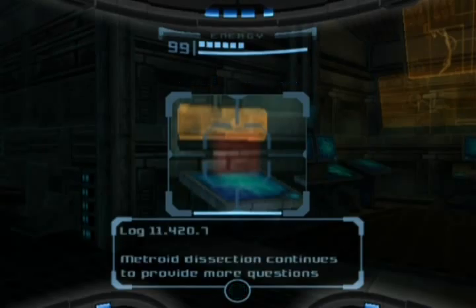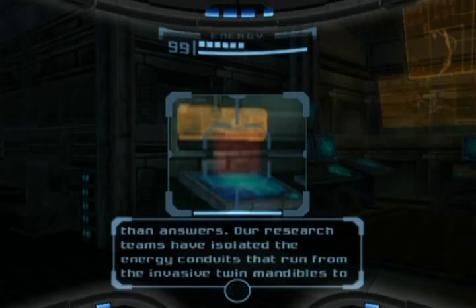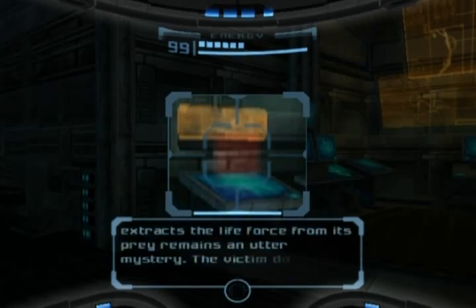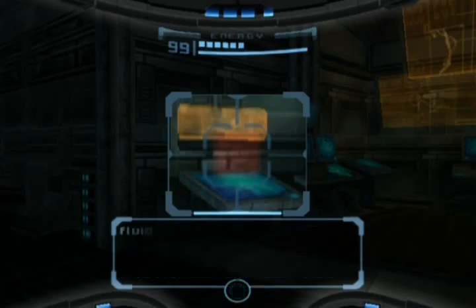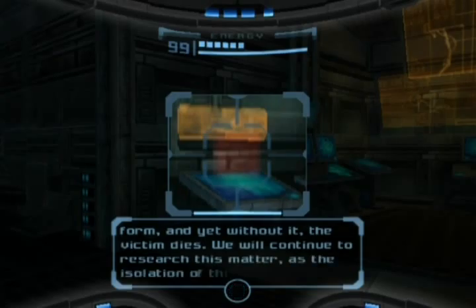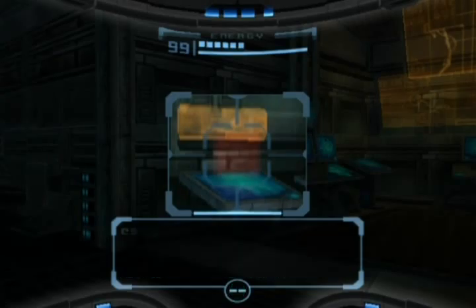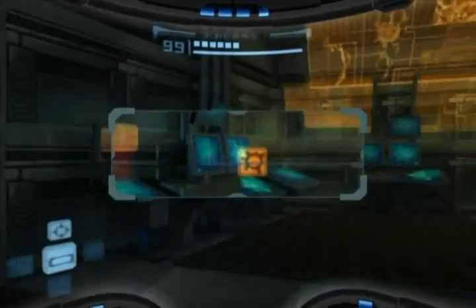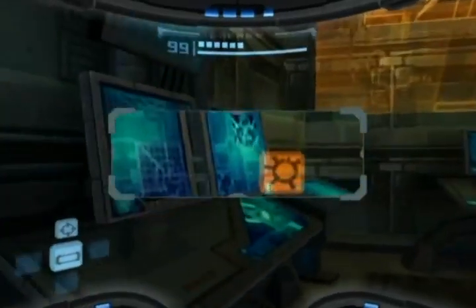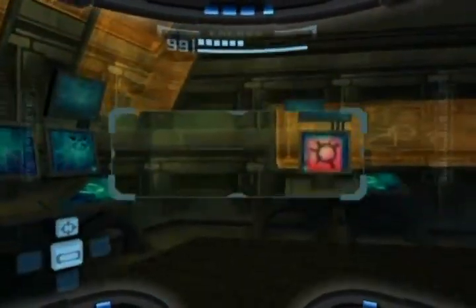Space Pirate data log 11.420.7: Metroid dissection continues to provide more questions than answers. Our research teams have isolated the energy conduits that run from the invasive twin mandibles to the energy core in the creature's quadripartite nucleus. But the manner in which a Metroid actually extracts the life force from its prey remains an utter mystery. The victim does not lose blood or any other vital fluids, and yet the Metroid extracts energy. Identifying this energy is our central problem — it takes no physical form, and yet without it the victim dies. We will continue to research this matter, as the isolation of this life-giving essence could be the key to our ascendance. This is probably why they — and even the Galactic Federation — are trying to utilize life force.